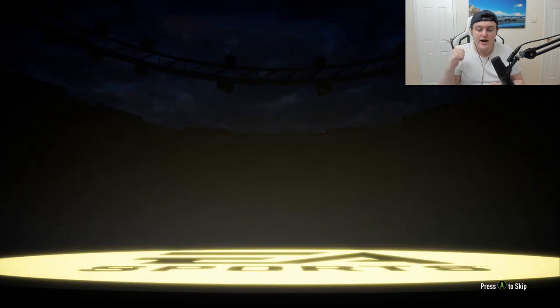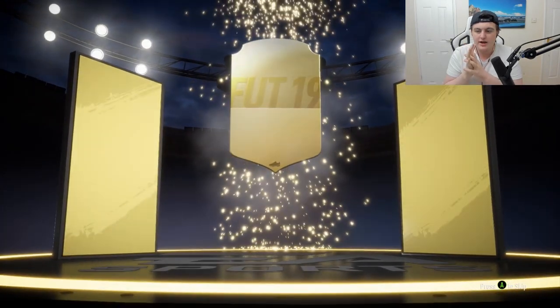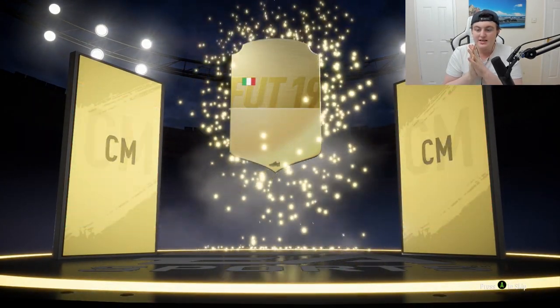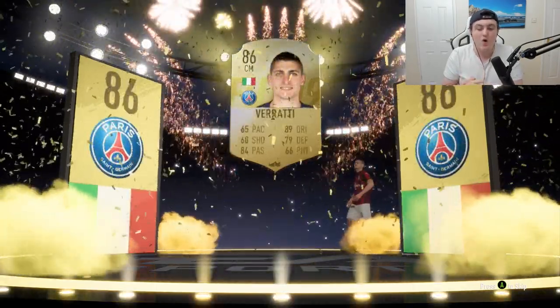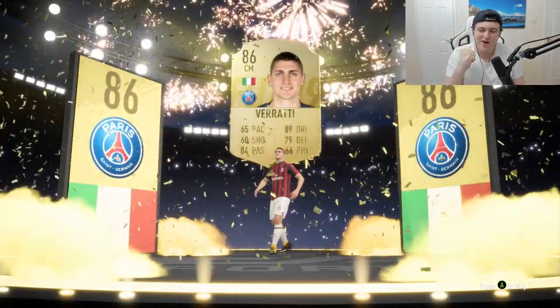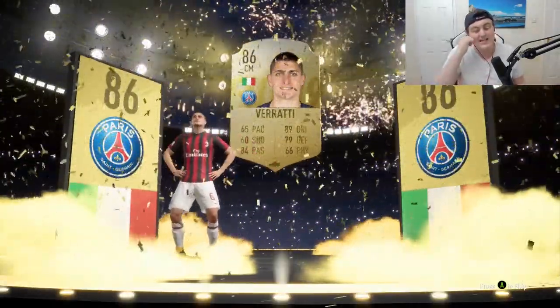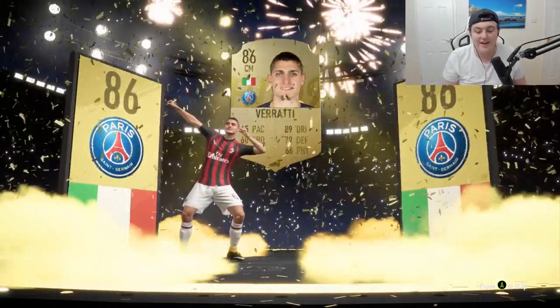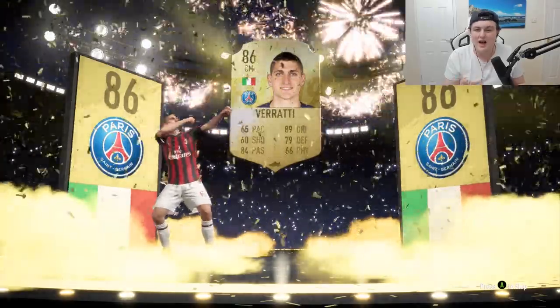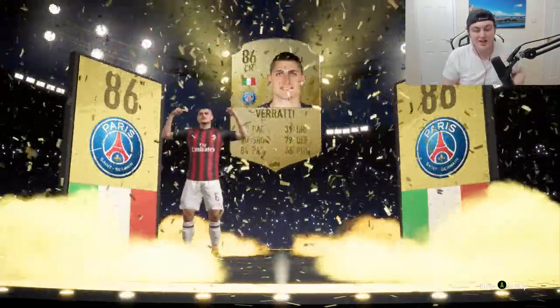We have a prime gold players pack and a rare mega pack as well. Can we get something good here? It's over 86 — let's go! It's over an 86 rated player, it's going to be something good. It's a walkout at least — Italian center mid — Verratti! Not bad, 86 rated card. That is fantastic. We've got a walkout from this so we've definitely made some kind of profit and I'm happy about that.